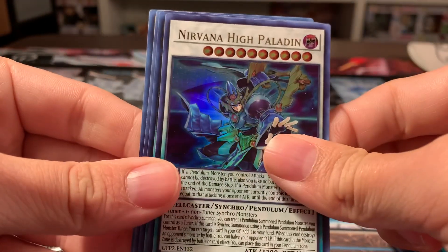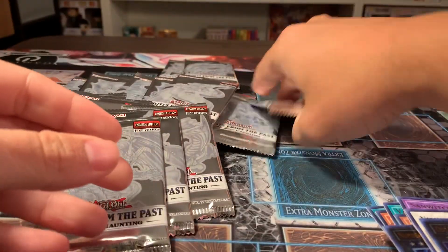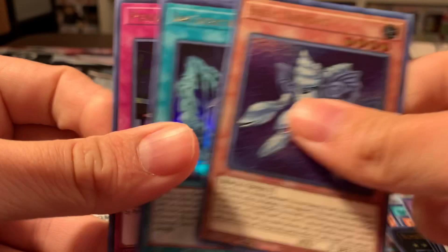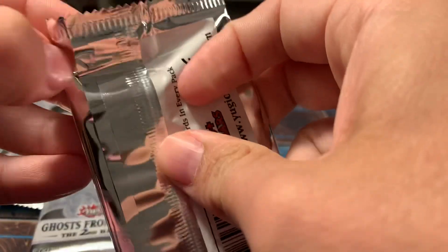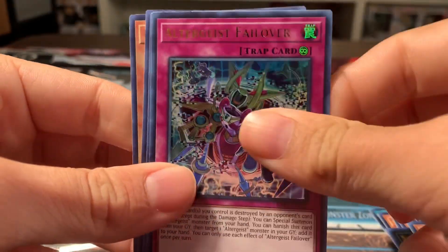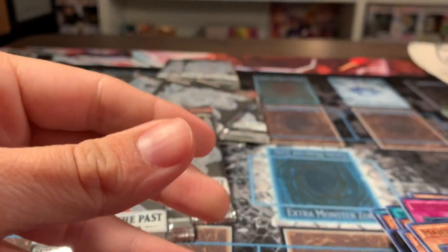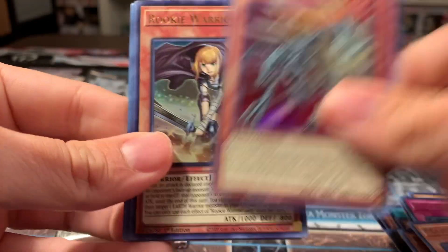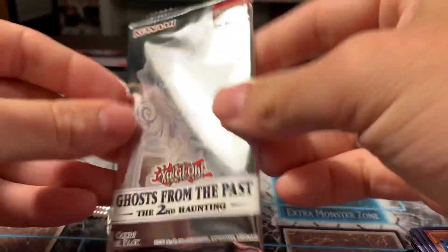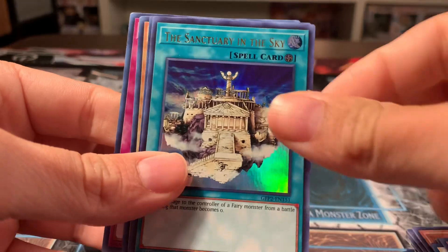Generator Boss Stage — I don't think I've gotten that yet. Or Nirvana High Paladin. So we're still getting some things for the first time, which is crazy. We've opened a couple boxes already. Shell Knight. Still looking for some other really cool things in here. Altergeist, a Majesty Hyperion, Dotscaper, and DD Necro Slime. I've heard of people getting really lucky with these and people not getting so lucky — hopefully we didn't use up all that luck on that first opening. Number 97.